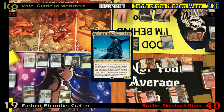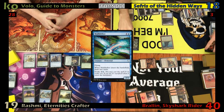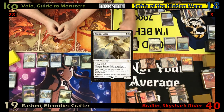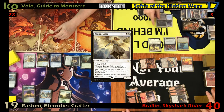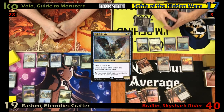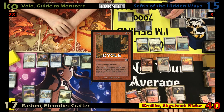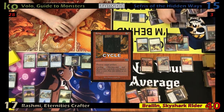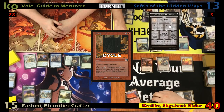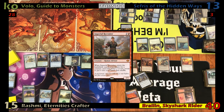Foil untaps and recasts his commander. He then evokes his own Mulldrifter, drawing two cards and venturing into the dungeon, revealing his top three and casting one for free. With Radiant Solar entering the battlefield, Foil ventures into the dungeon yet again. He taps two for a Baleful Strix, drawing a card. Foil plays a Mountain, cycles Scrap dealing two damage to each opponent and puts a counter on Braylon. Foil activates his Geier Reach Sanitarium, having everybody draw and discard a card, dealing two more damage and putting another counter on Braylon. Foil ventures into the dungeon after discarding a creature. He then casts Imperial Recruiter, searching for a creature with power two or less, reveals Patchwork Gnomes, and passes.